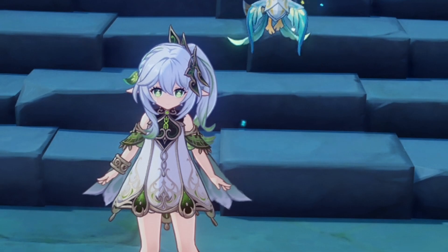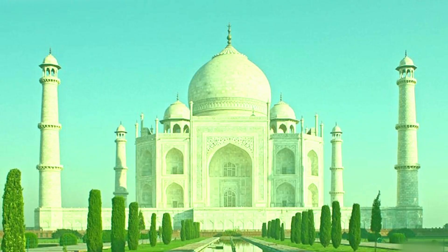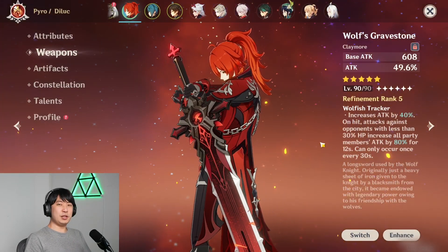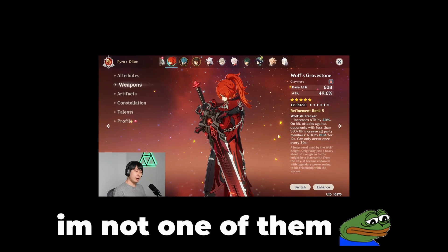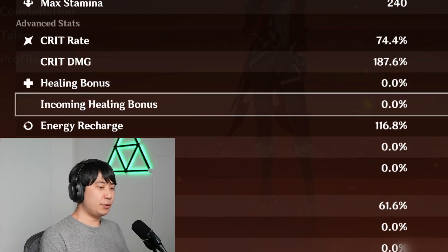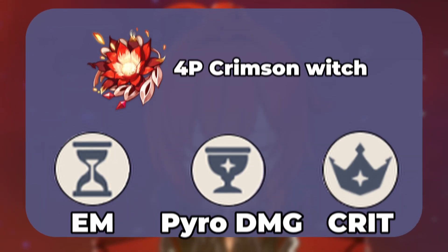But in the showcase, I'm going to be using Zhongli first and then see how it goes. Here's how this team works: Nahida and Xingqiu are going to be creating seeds, and then under the effect of Nahida's ult, Diluc is going to be getting more Elemental Mastery. Especially when you're using 5-star weapons — I believe most of you have 5-star claymores — the characteristic of those claymores is that they have too much attack. That is why you definitely want to build your Diluc with an EM sands. That's how I built him.